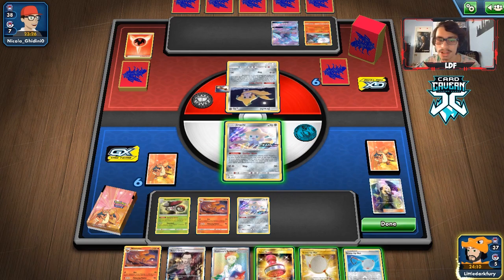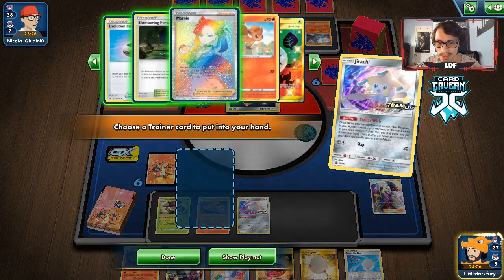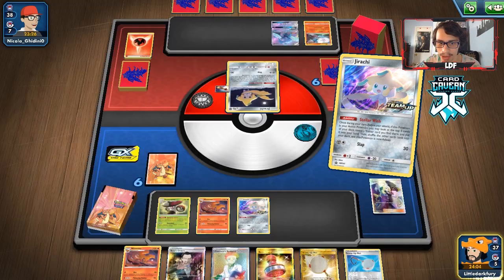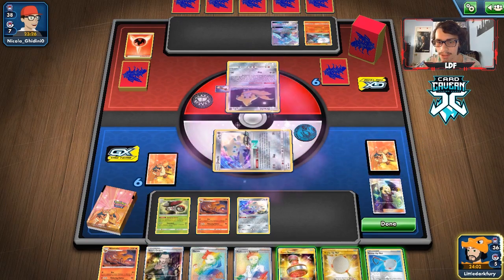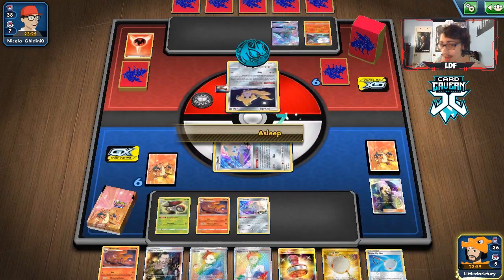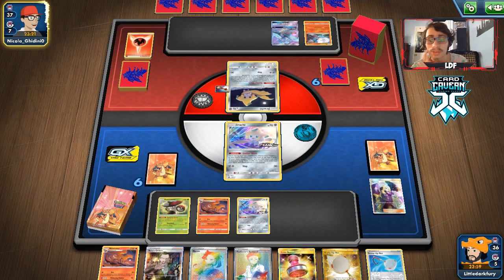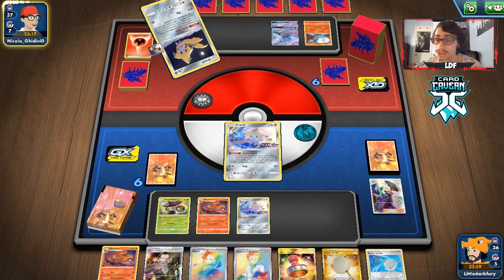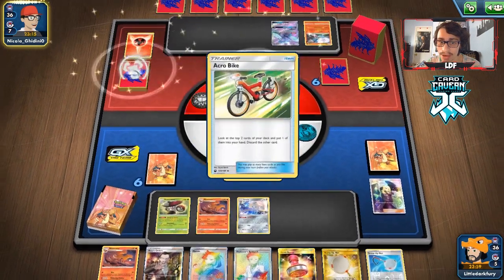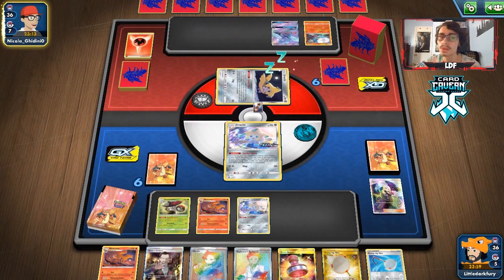They stayed asleep — we wouldn't have even needed to use Bursting Spore on them. We draw into a Quick Ball but can't play it unfortunately. I think I'll just Marnie them next turn. Actually they're dead rind so probably not a good idea. Not going to play the Net, no need for another Stellar Wish. We don't want to waste Scoop Up Nets — we're just missing more Vulpixes and another energy.